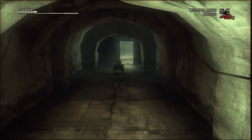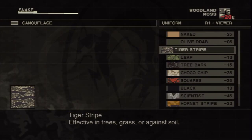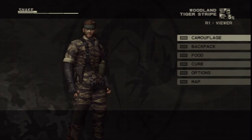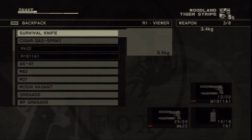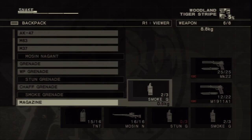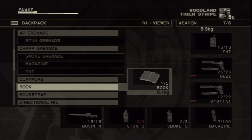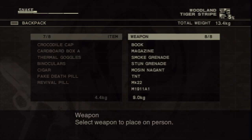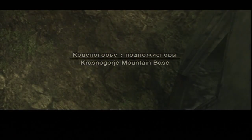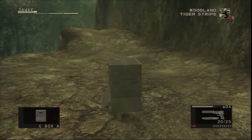Moss Camo is great during the ladder climb because it photosynthesizes the artificial lights that Snake passes on his way up, minimizing overall stamina drain. Now, however, we're back to Tiger Stripe Camo. Because not everyone has acquired the Mosin-Nagant, I'm including sniping and non-sniping strategies through the upcoming areas. At the very least, keep equipped your cardboard box and Mark 22. This area is the Krasnogorgia Mountain Base — that's base as in bottom, not as in headquarters.